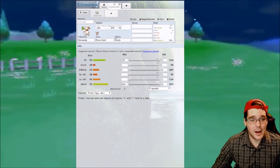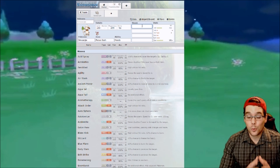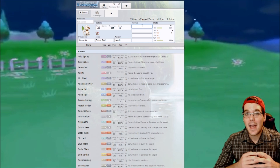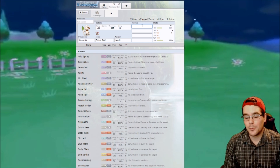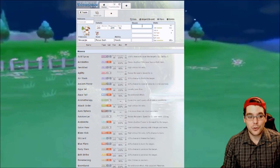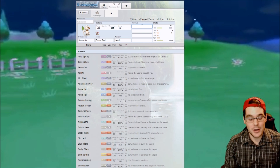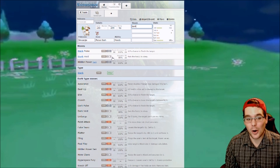So we have the ability, item, IVs, and nature covered. What really makes Smeargle good is his ability to learn any move in the game. Technically, Smeargle only learns one move — Sketch — which copies the last move your opponent used. So essentially he can learn every single move. The number one reason Smeargle is good, which I'm sure everyone saw coming, is Dark Void.